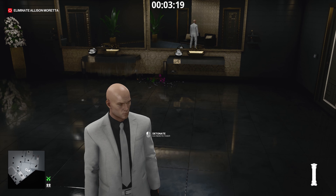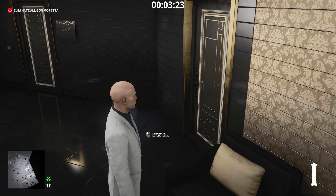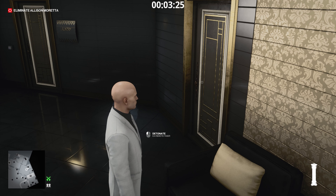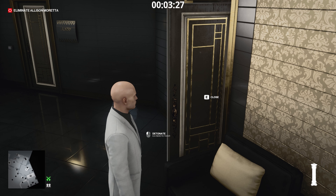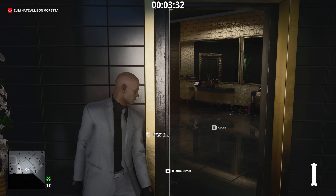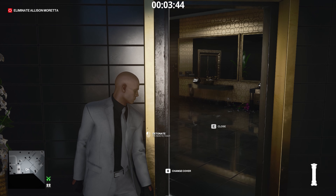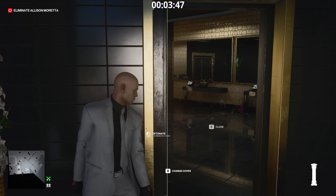We head over here, and as soon as this guy comes out we're going to head in. Make sure we've got the little detonator for the taser in hand. We go in, take cover against the wall to keep the door open. And then at around 3:52, the target will come in to the bathroom, and we'll be able to see her in the mirror, so we'll know exactly when she's here.